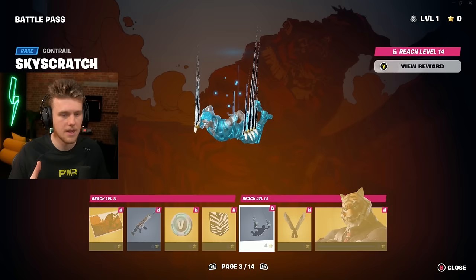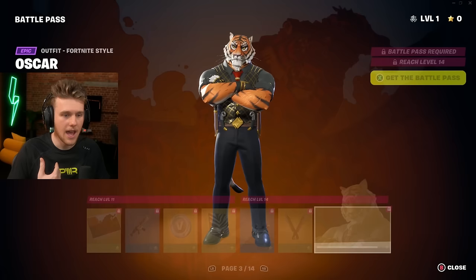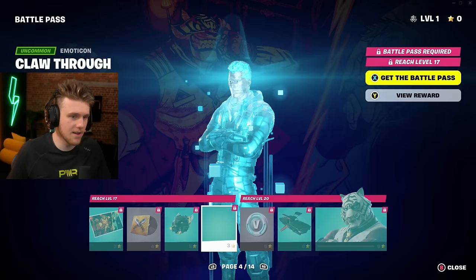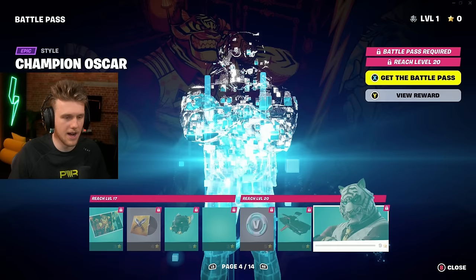Next up we got the Tiger. This guy was concept art — they kind of do a survey for a lot of skins in Fortnite. I swear everyone doesn't like dual pickaxes — I have dual pickaxes and I wish I didn't. There is Oscar the Tiger — he's a big and bulky skin. I don't know how he's fatter than Peter Griffin. That sounds like some UK grime track — I'm kind of down with it.